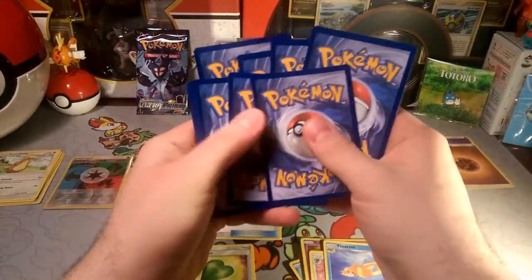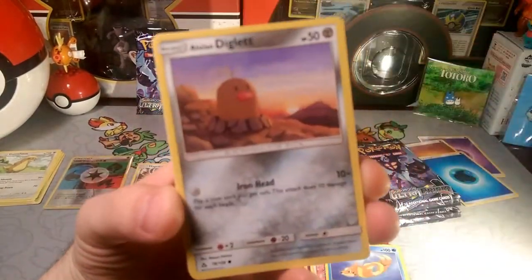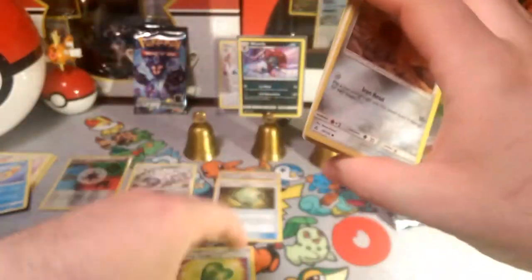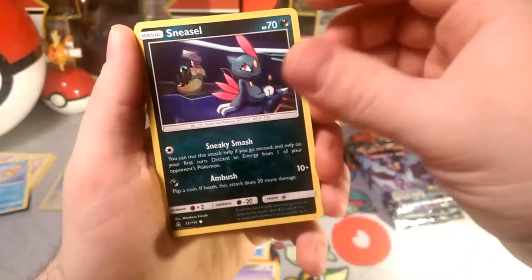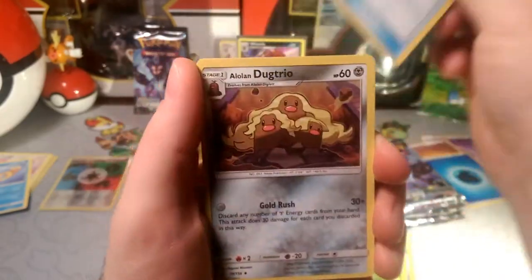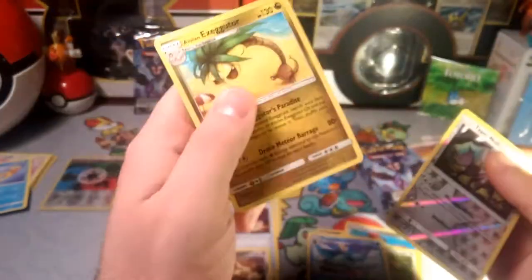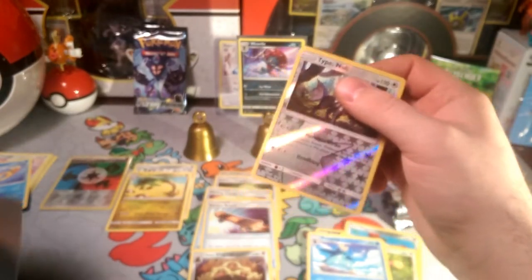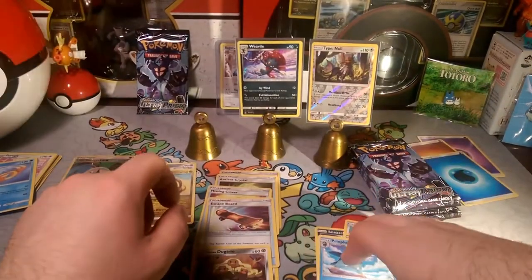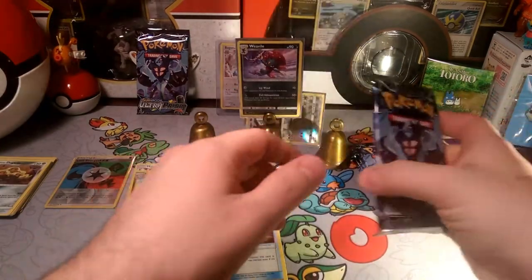Another pack — we're starting things off with Alolan Diglett. I saw two metal types, I was like it's got to be a metal type — it's not. Alolan Diglett, Sneasel, look we can evolve our Weavile now. Magnemite searching magnets, Snorunt, Baneiri, an Escape Board — that's pretty sweet. Alolan Dugtrio, Piplup evolving, reverse is a Rare Candy, and an Alolan Exeggutor. I just need a couple Alolan Exeggutor GXs and I can build that deck.